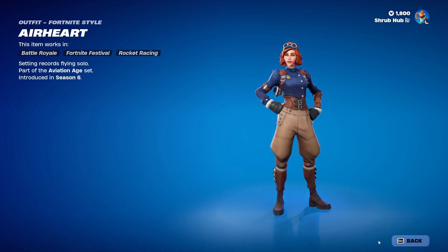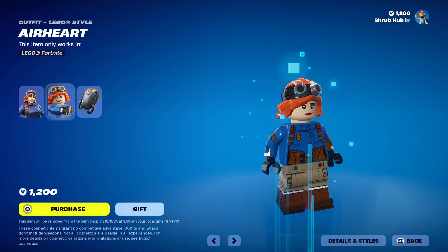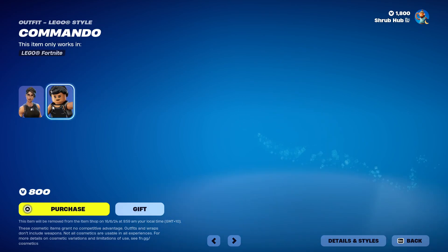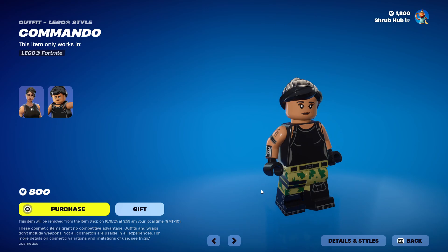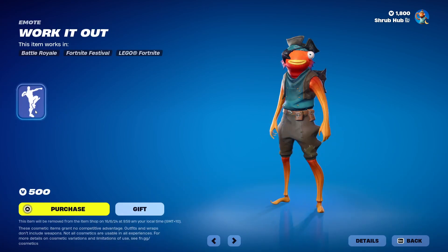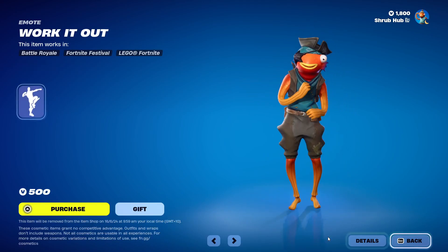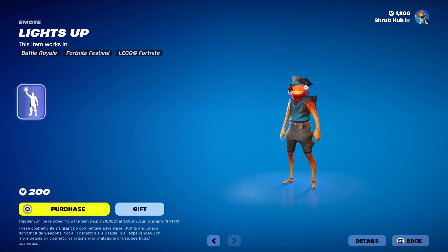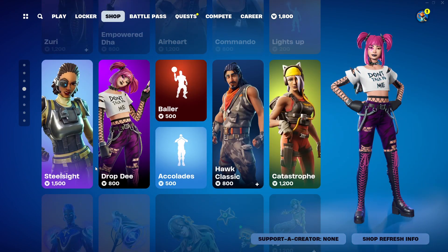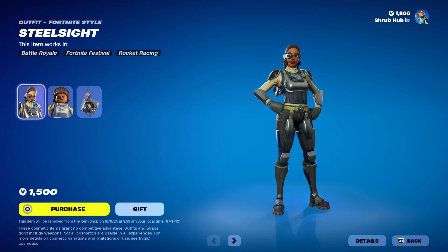Then we have the Airheart skin here from Season 6 — she comes with the Airflow Back Bling. Then we have the Commando here from Season 1. I would not buy this skin — I would wait for the OG defaults if you want to buy an OG default skin. Then we have Work It Out here from Season 5, and Lights Up here from Chapter 2, Season 7. Then we have the Steel Sight skin here from Season 4.